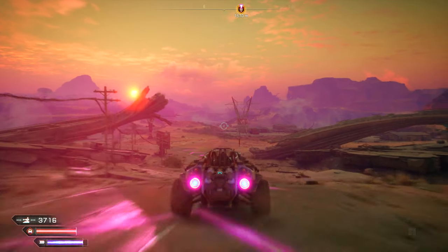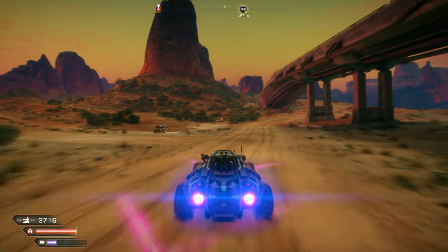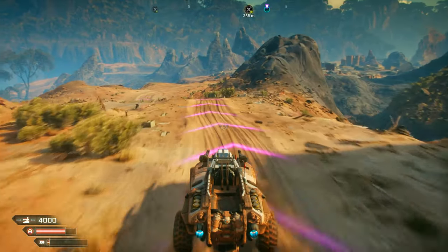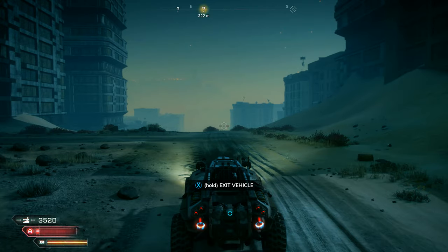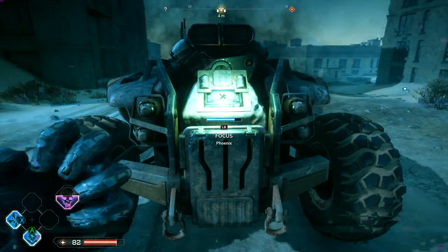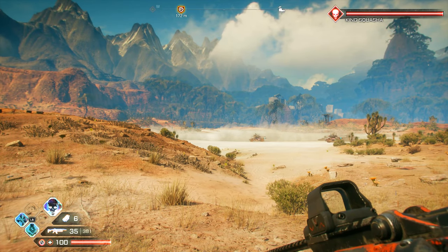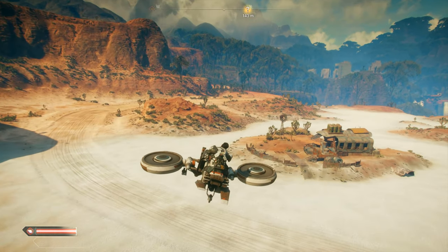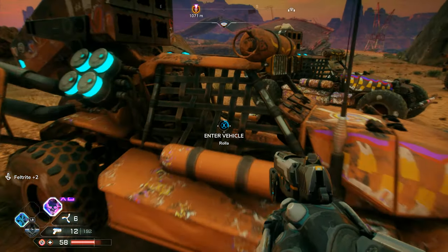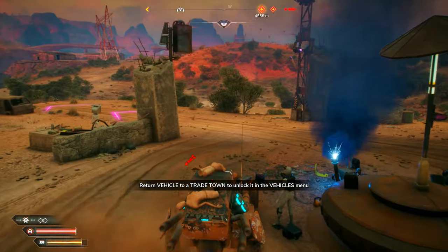Vehicles are used for transportation, exploration, racing, and warfare. Your primary vehicle is called Phoenix, which you can upgrade using auto parts. It's your default vehicle ready whenever you fast travel or exit a town. It can be repaired by hopping out, facing the engine, and using focus — much easier than driving back to town. Along with Phoenix, there are many other vehicles to find and collect throughout the game. If you see a vehicle with wheels still on it, you can drive it.